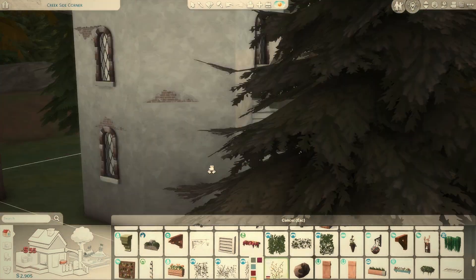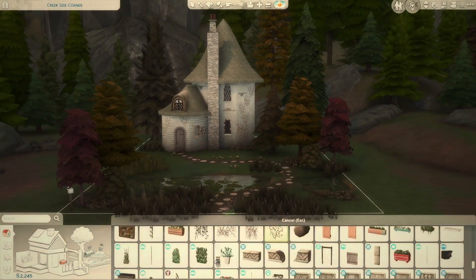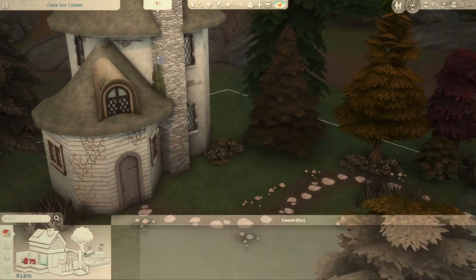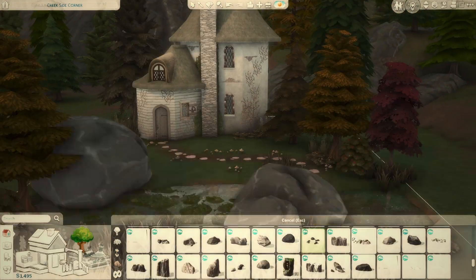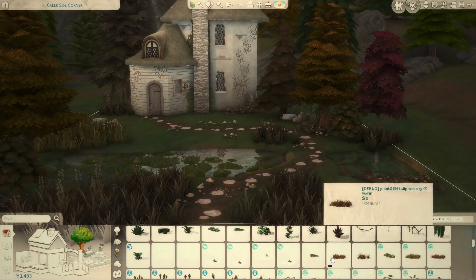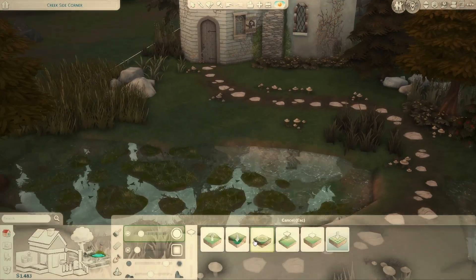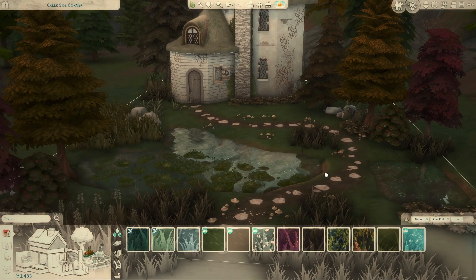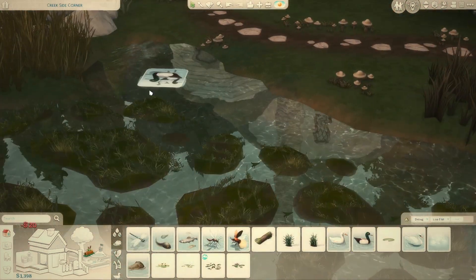I was really surprised with how well the roof came out. That was the part I thought: if you can't get the roof down, you'll have to bulldoze the entire lot. It ended up working really well. I used two round roof pieces — one on the upper level, sizing the walls in to make it fit — and a smaller version on top. To connect the front and back parts I added another roof piece that blended the two together. There are only three roof pieces total and I really like how it came out.